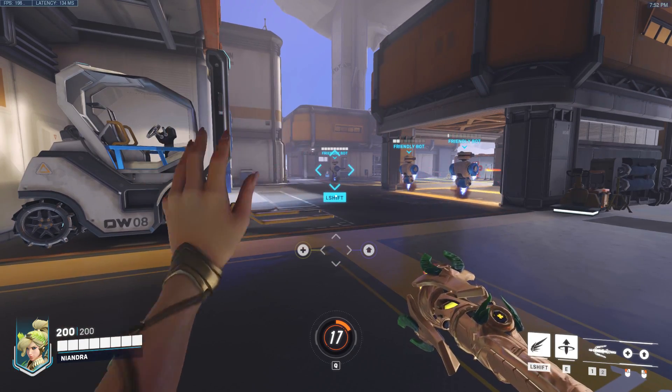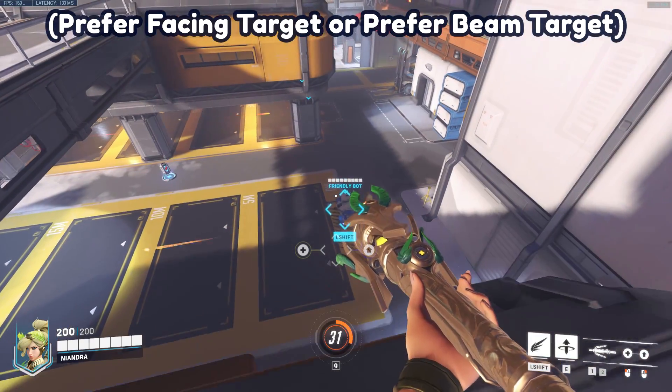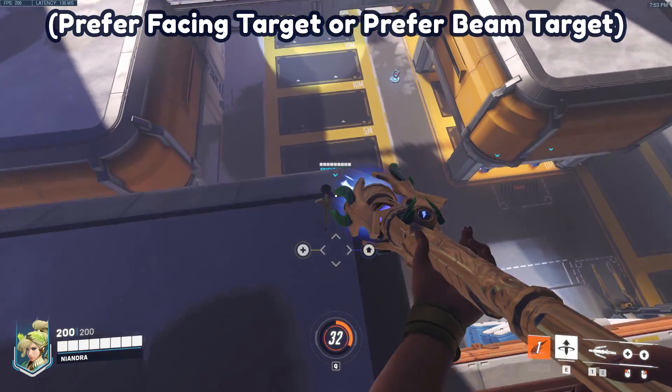This is actually really cool because it means you can super jump before reaching your target, meaning you won't have to get so close to a fight. If you're using the setting that allows you to fly to an ally you cannot see, you can do some really neat bounces as well.